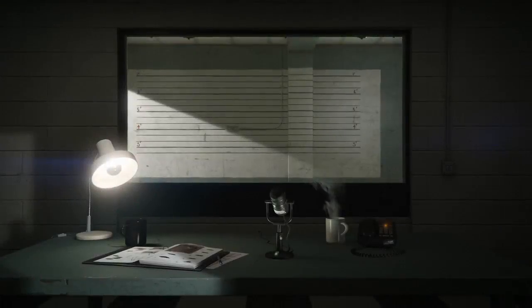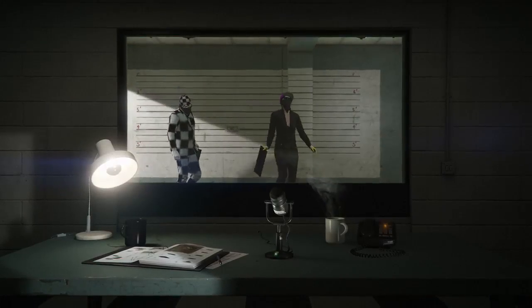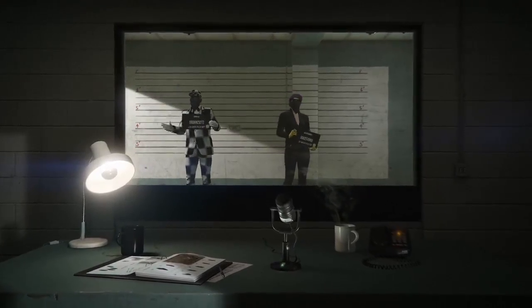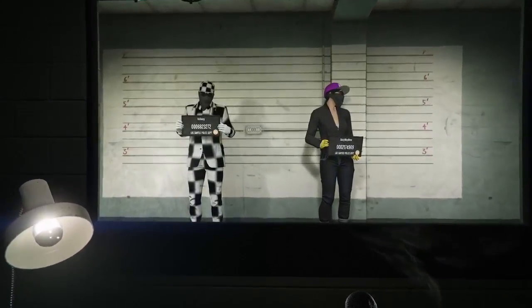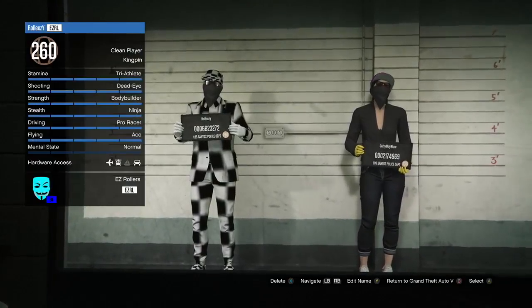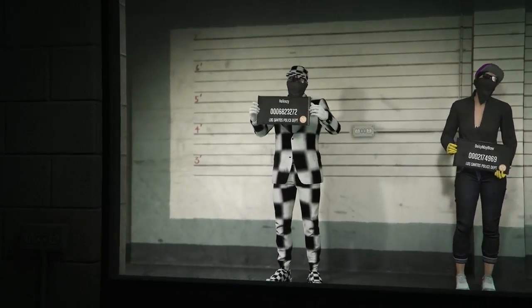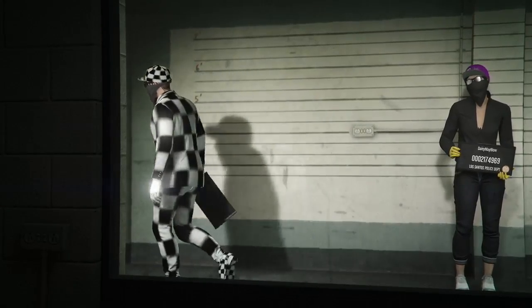Once you've successfully bought all three most expensive apartments on the female character in slots four, five, and six, go to swap character and go back to your main character. This is the character we want all the money and modded outfits going to. Once you've selected your main character, load back in.